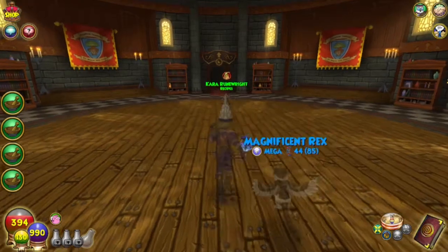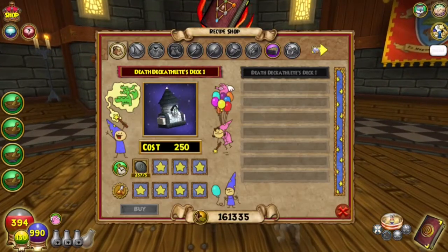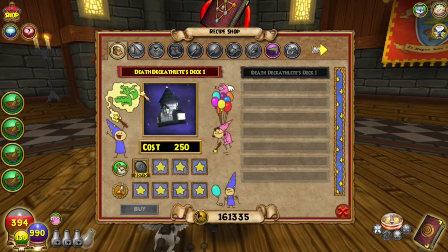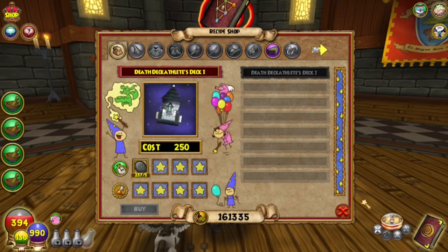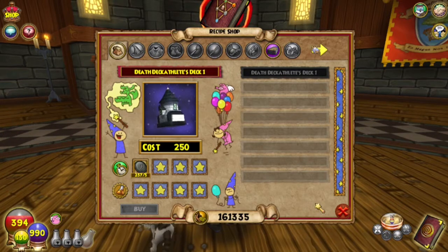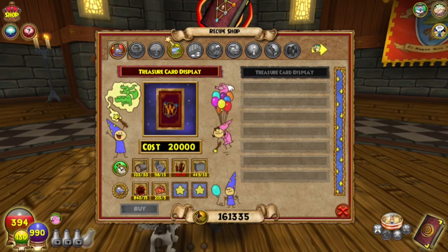One special event point! We got a Myth Rune, Balance Rune, Augmentation Rune, and another Augmentation Rune, plus a little gold. Here's Kara — she has Death Decathlete's Deck Number One, but even though you get this as a reward, you still need to re-craft it when upgrading: to craft deck two you need deck one, and to craft deck three you need both deck one and deck two.